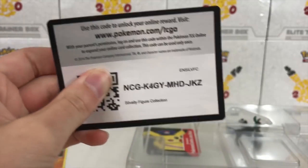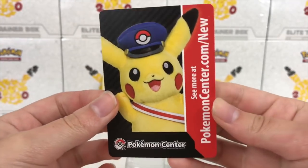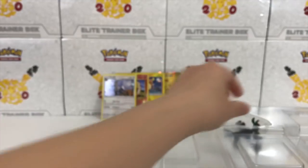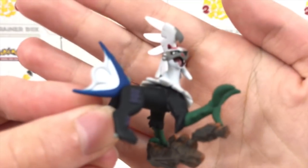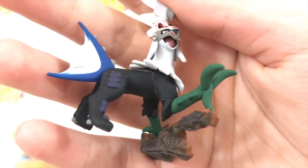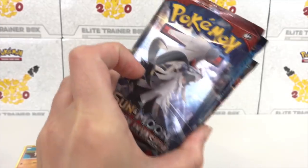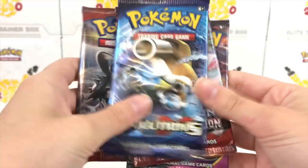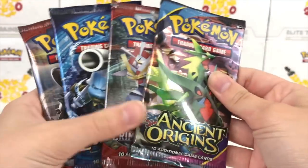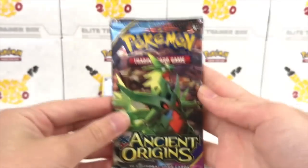Here's the code card for you guys, Silvally Figure Collection box. We also have a Pikachu and then Silvally — look at his face! We have Silvally, Evolutions, Crimson Invasion, and Ancient Origins. So we're going to start with Ancient Origins.